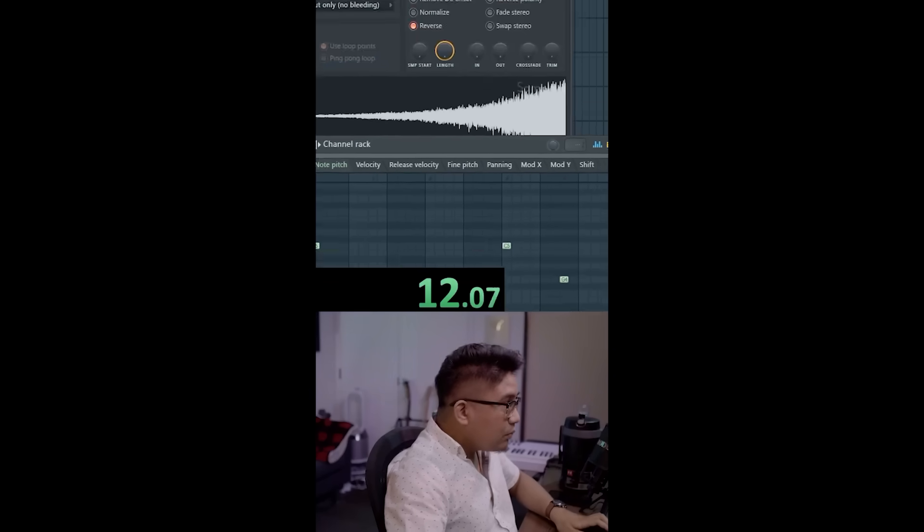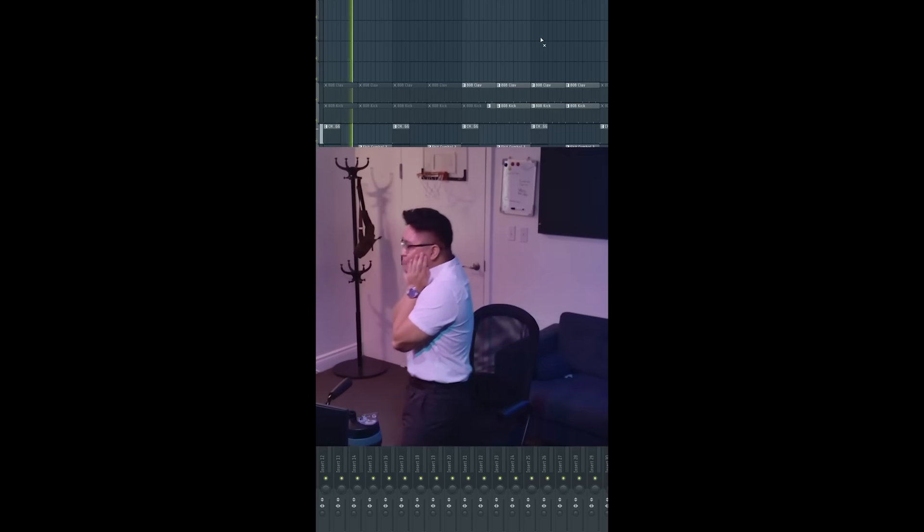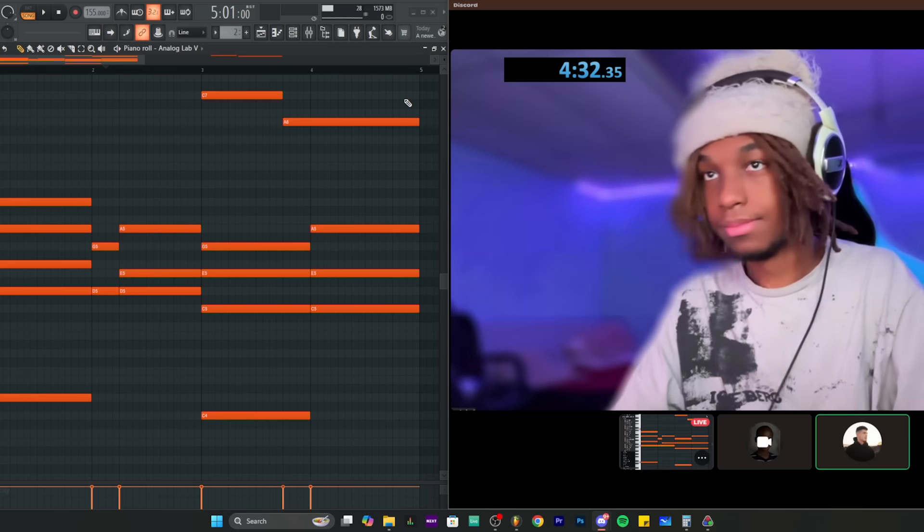After introductions, Rob explains how he got into speed running: he used to speed run video games and thought, what if I speed run beats? He mentions Simon Servita did it too, and Rob eventually beat his record and took it to the next level with Magnolia. His fastest Magnolia speed run was four seconds.